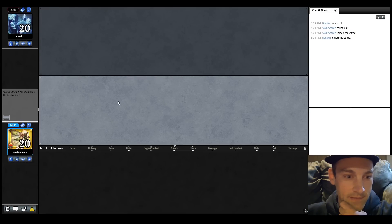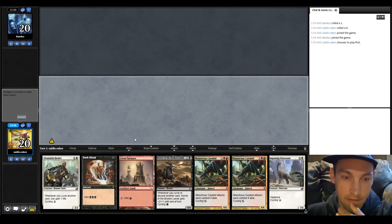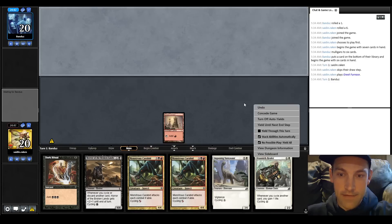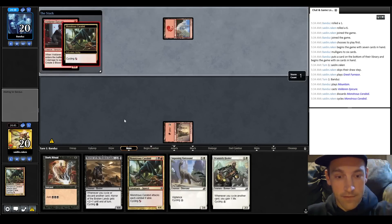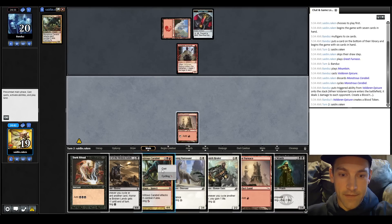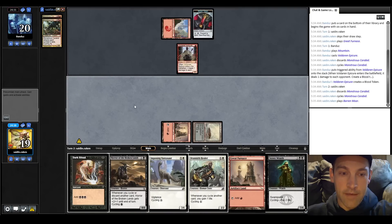Now we're versus Bandus - I think they're a Faeries player too. We have lots of cyclers, we're on the play, I'll keep it. That was round one, so cool! Land and pass a turn. I like to yield until next end step but they're on Mono Red. We have a Healer - we can beat Mono Red in game one a lot of the time because we're really fast. They're in Epicure - not the fastest start for them. Cycle this, looking for a black land.